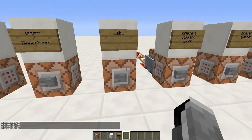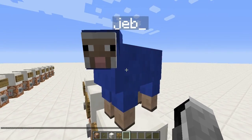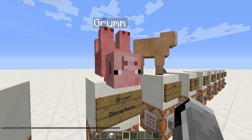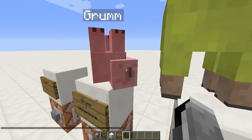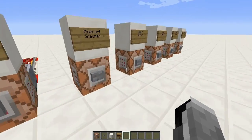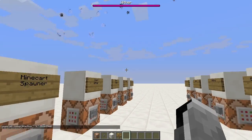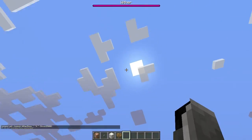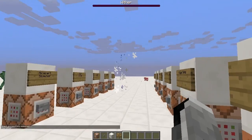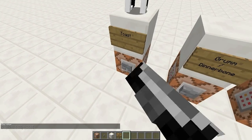The next three can be done in vanilla survival with name tags. If you name a sheep jeb_ it will become a rainbow sheep. If you name any mob Grum or Dinnerbone it will flip upside down — that's why the wither boss was called Grum earlier. And if you name any rabbit Toast, you will get that exact rabbit every single time.